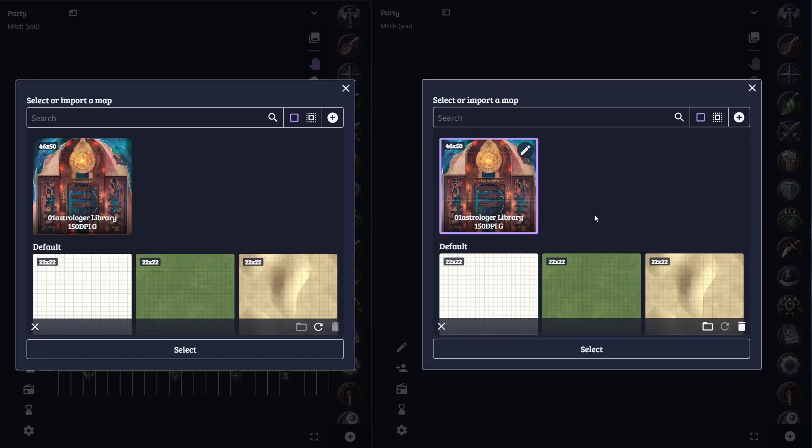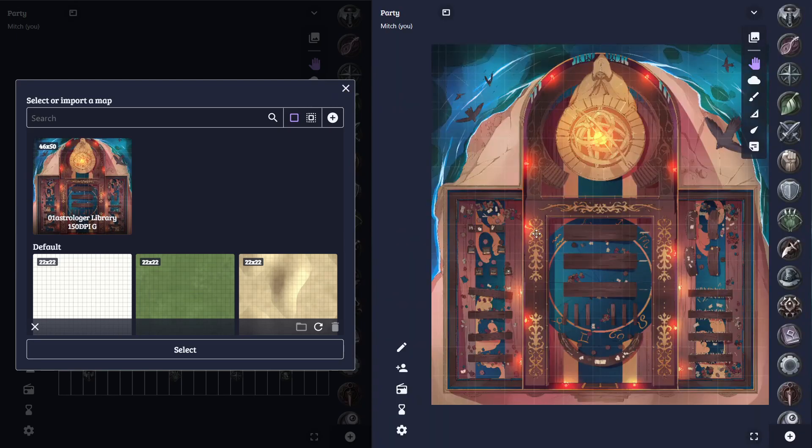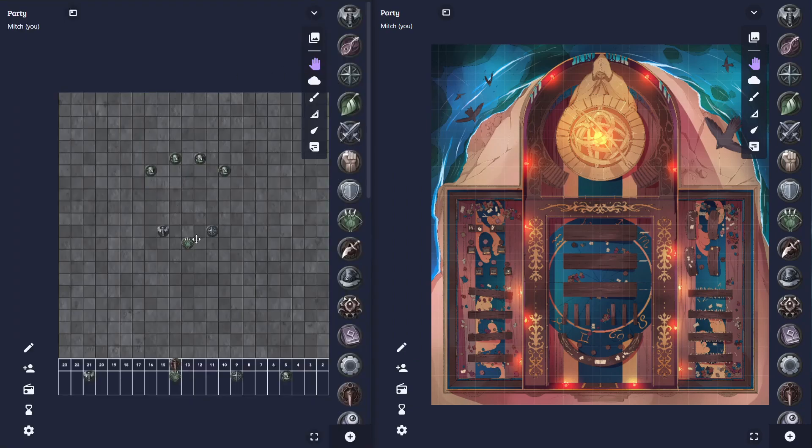So I'm just going to upload it here, and you'll notice even if I upload it on the window to the right, it is automatically synced to our game to the left. With that imported, I'm going to select it here. And as I select the map on the right, you'll notice on the left nothing has changed, so our players won't see anything different.